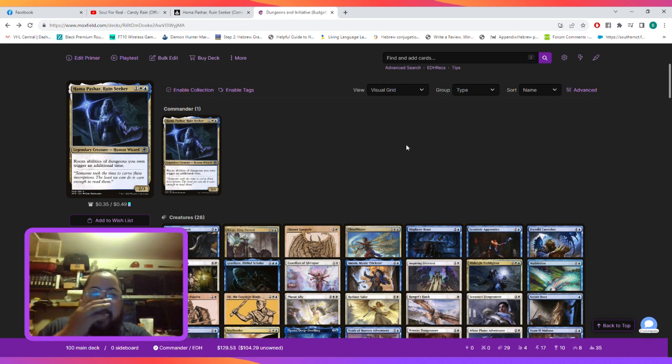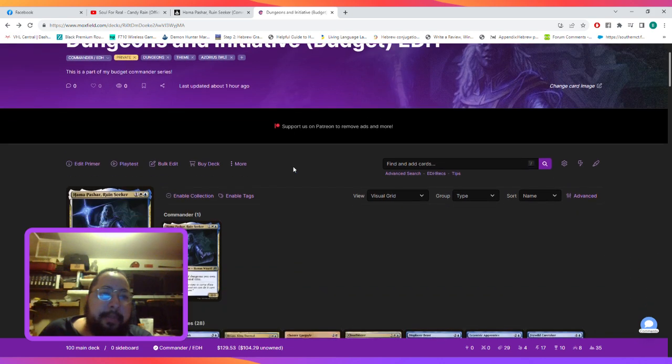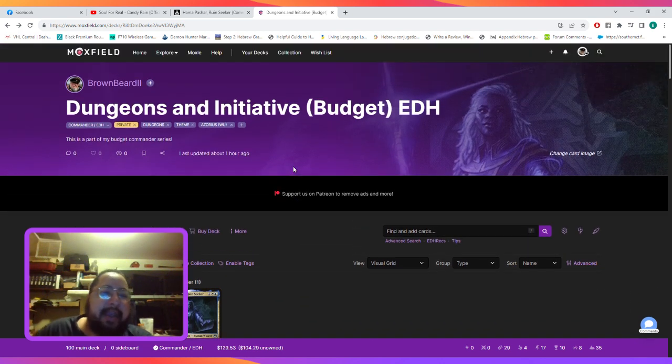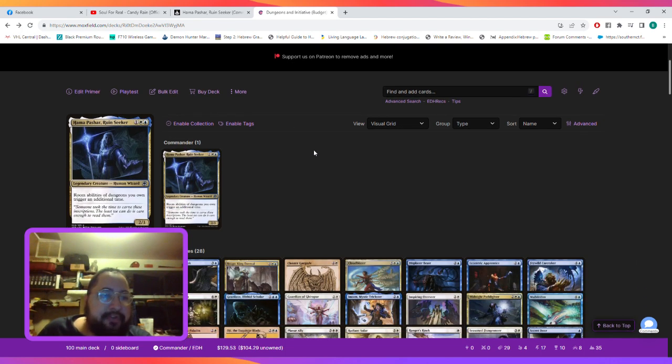Hello everyone, this is Lexicon Architect coming at you with another budget Commander list, and today we're going to be playing Azorius with a theme called Dungeons and Initiative. Let's get into it.